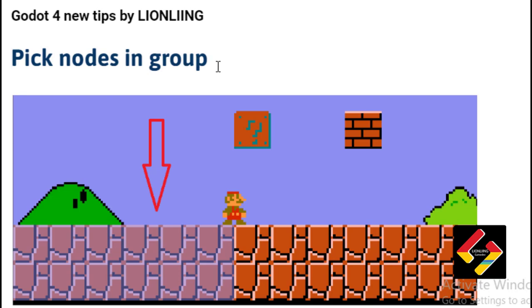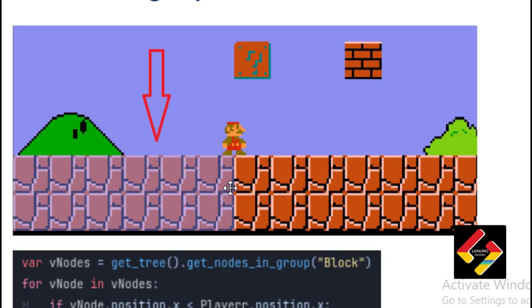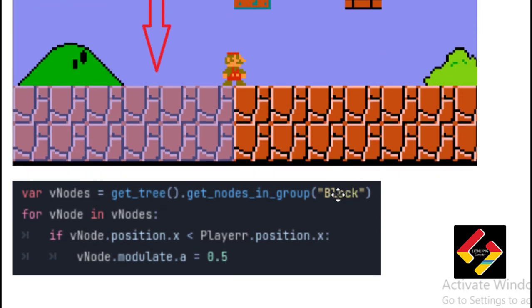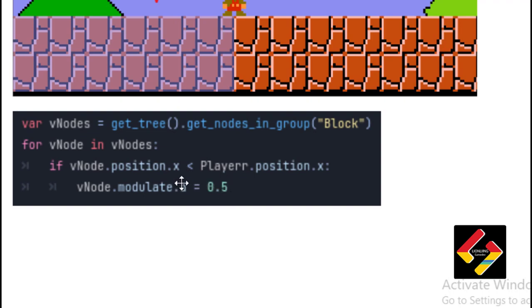Picking nodes in groups is very important in making games, especially puzzle games. For example, blocks whose x-position is less than the player's are transparent. We do: var nodes = get_tree().get_nodes_in_group('block') to find all blocks in the group. Then in a for loop — for node in nodes — we apply our condition and code using variables and many other things. Thanks for watching!